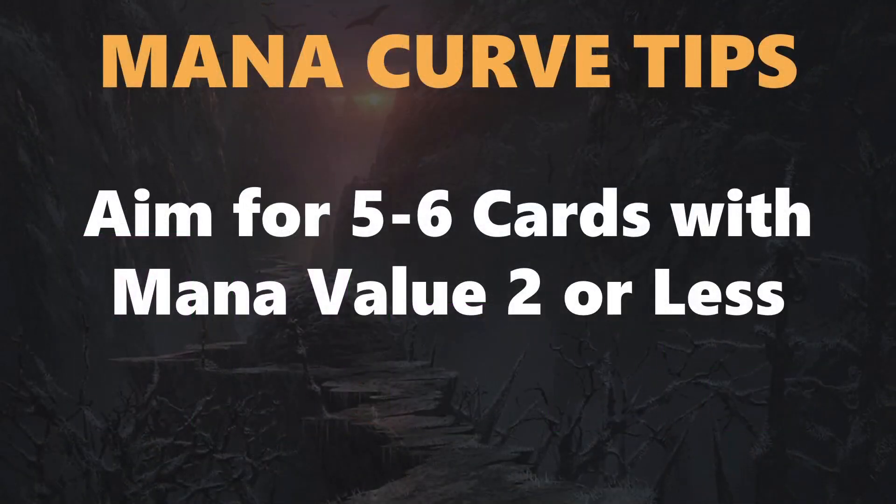Here are some mana curve tips. First, aim for five to six cards with mana value two or less — usually creatures, since there aren't always a ton of one-drops around. Sometimes you can use removal spells instead of creatures in this slot, since you'll just trade those for your opponent's cheap creatures. Aggressive decks will want six to seven two-drops, and more defensive decks can sometimes get away with four, but you're usually going to want five to six cards with mana value two or less in every single deck you draft.